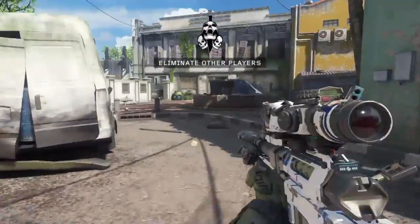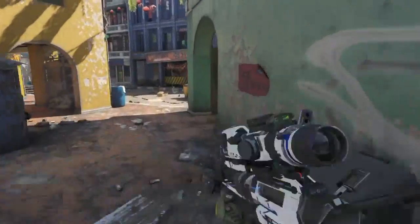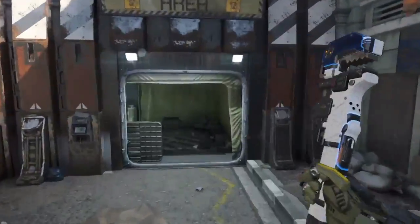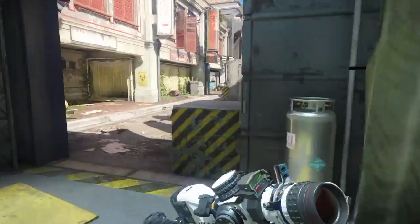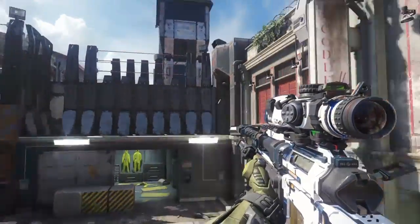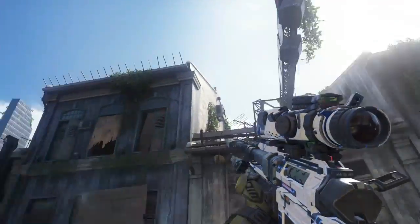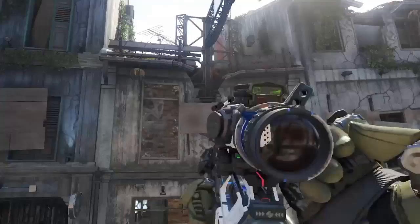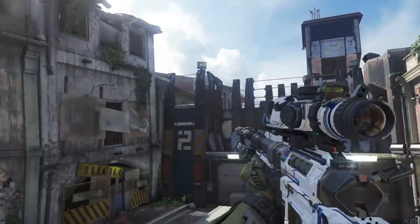Welcome back to Mr. Ghost Gamer. Today we will be doing a glitch on Exodus in Black Ops 3. What you will have to do is go on top of this box thing — it's in the middle of the map, so it's pretty easy to find. Just go on top of it.